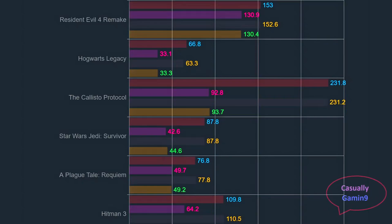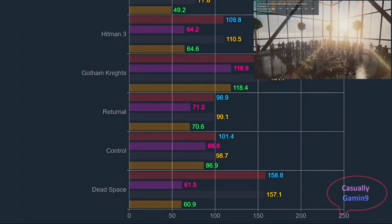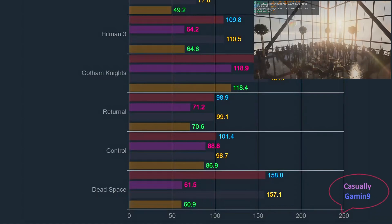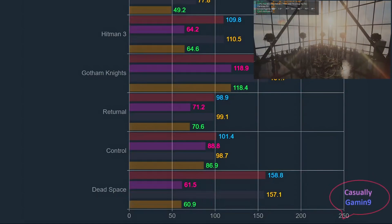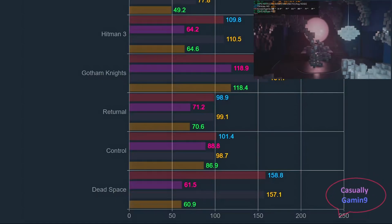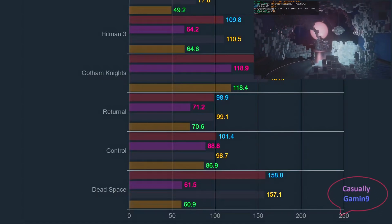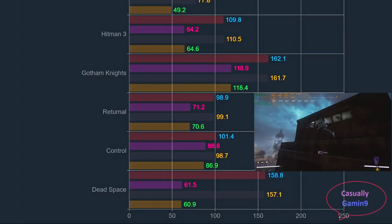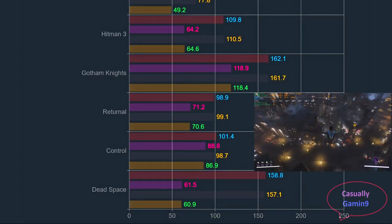The games checked so far show that the performance difference can be attributed to margin of error. Looking at the Hitman 3 internal benchmark, again the difference can be attributed to margin of error, with the Aorus Elite delivering 109.8 and 1% lows of 64.2 frames, while the Pulse delivers averages of 110.5 and 64.6. In Gotham Knights, the cards are tied, with averages of 162 frames and 1% lows of 118.